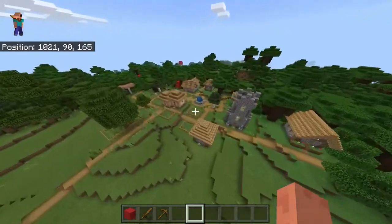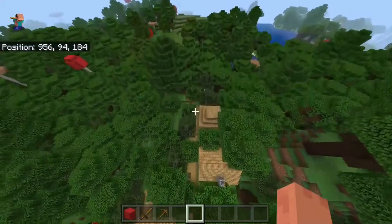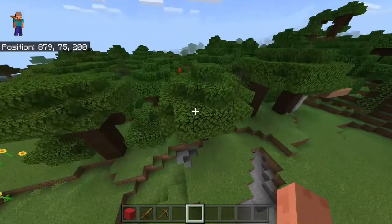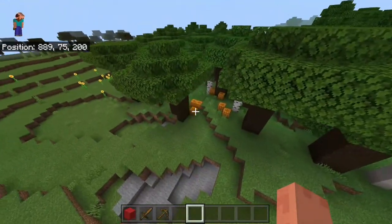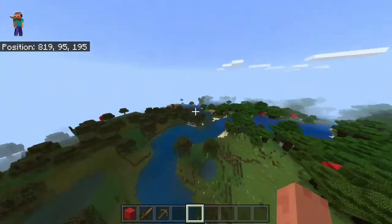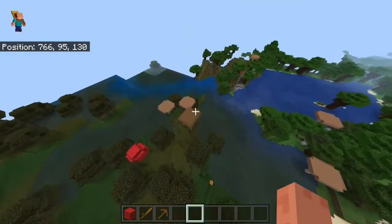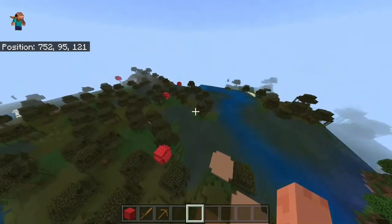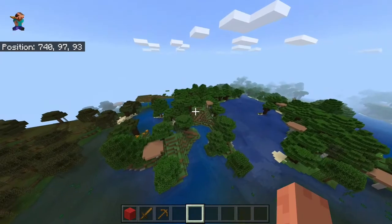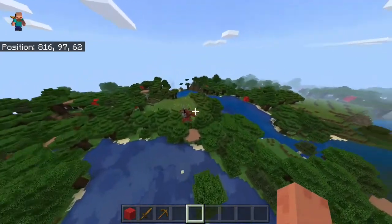The village doesn't look so big but it actually stretches all the way over here. Down in the dark oak forest you've got a few pumpkins lying around. If you fly over here you've got a swamp and a witch hut, which you could definitely turn into a witch farm — and witch farms are really awesome to have in your survival worlds.